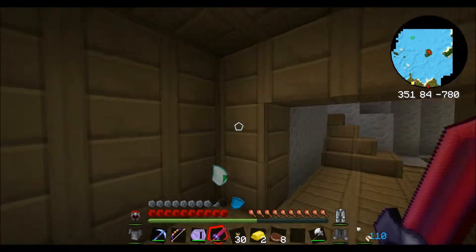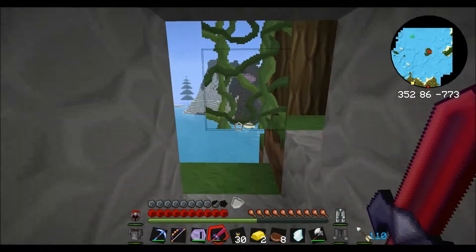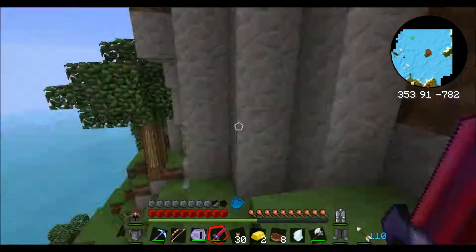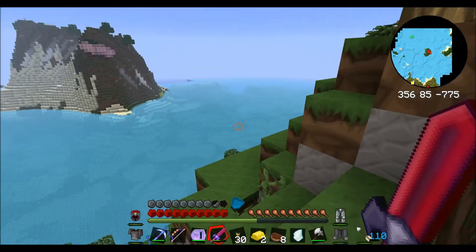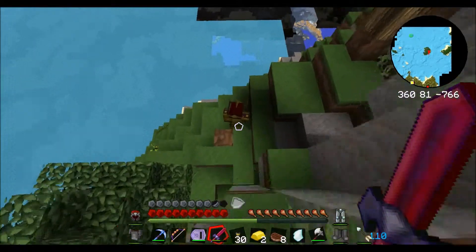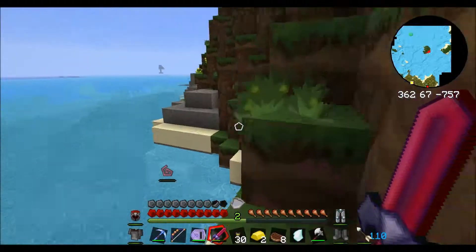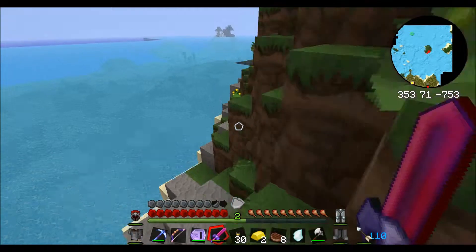Fly like a bird. There are so many levers all over the place, I don't even know what they do — flick them. What's the point of a lever if you don't touch it? Are there any other dungeons in Hexxit? Oh, there are tons. Well, I think we're going to end this here — there's also another dungeon I know about that's actually kind of close. We can take that on next time.